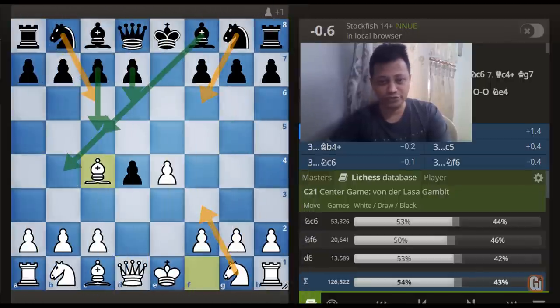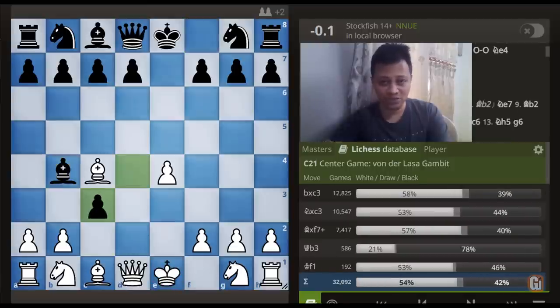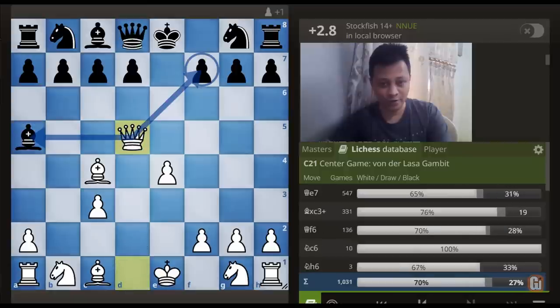The second move I want to consider is Bishop to b4 check. All these Bishop moves have some huge problems because after c3, pawn takes c3, and b takes c3, the only move for Black here is to play Queen to f6 to hold on to his game. Because if the dark square Bishop moves anywhere, then once again the game has been lost at the opening stage. For example, if Bishop to a5, then we have this nice tactic Queen to d5 winning the piece, as White is threatening a double threat: Queen takes f7 and Queen captures a5, which Black cannot defend both.